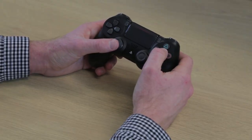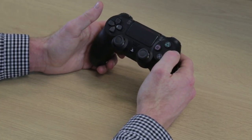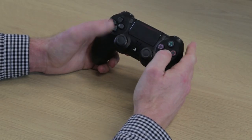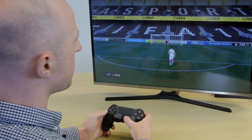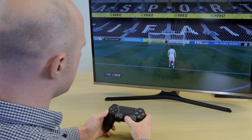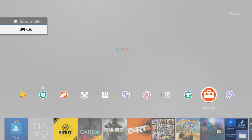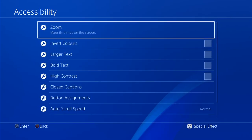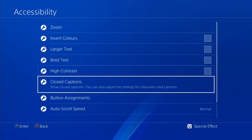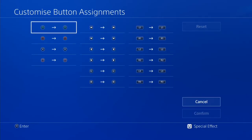Standard controls for FIFA are to use the left stick for player movement and the face buttons for various passes and shots. To make it so that you can use the right stick for player movement, we're just going to go back to the accessibility options, going down to button assignments, customize button assignments, and then it's just a case of swapping the sticks over.